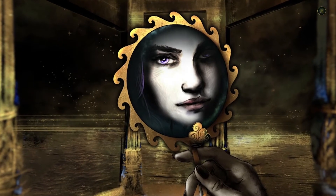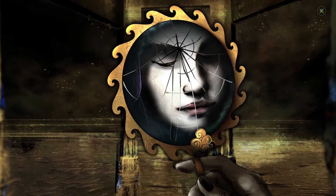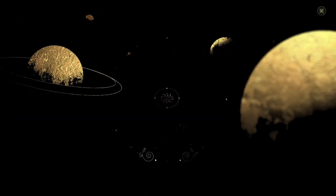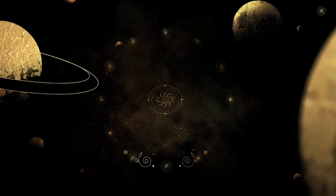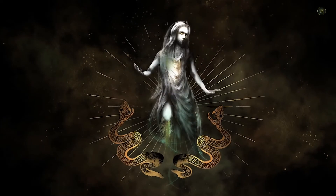But the princess was never whole again, and her desire to be reunited with her old self became manifest. After eons of thought, she sent the spirit forth as a harbinger of her reign. I won't tell you the princess's name, but the harbinger's name was...